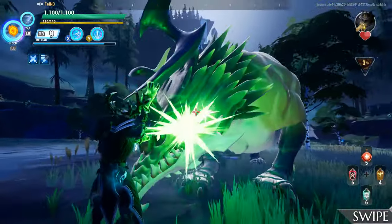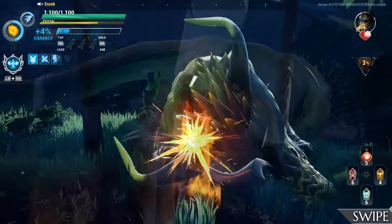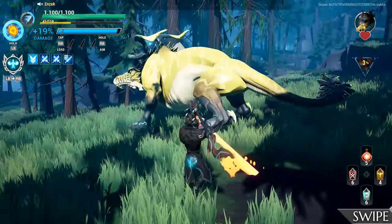Quickly leaping towards the slayer, Stormclaw will swing its claws to strike those not quick enough to avoid it. It's going to take some practice to read the movements, but if you can see the Behemoth slightly lean back, this is a clear sign this move is about to happen.